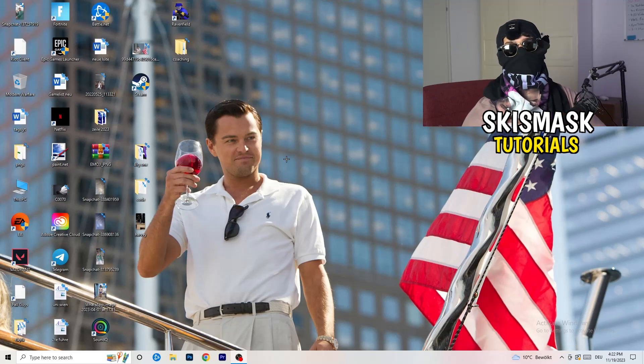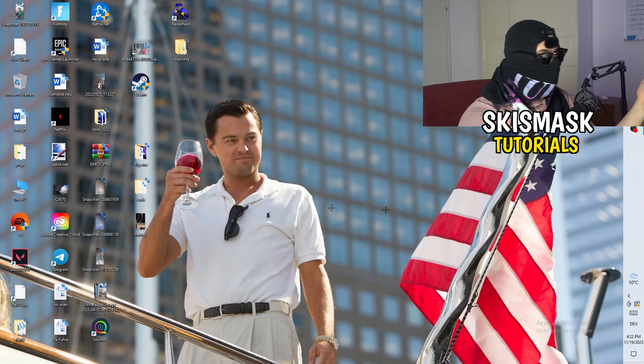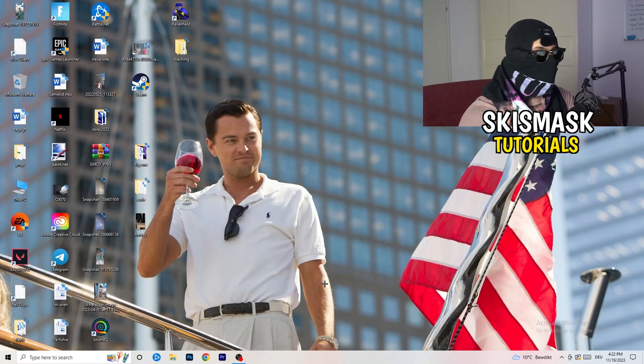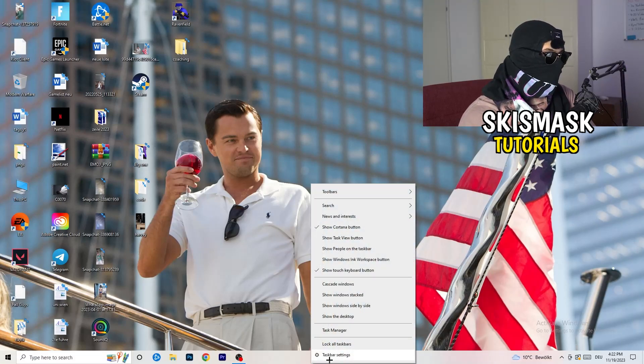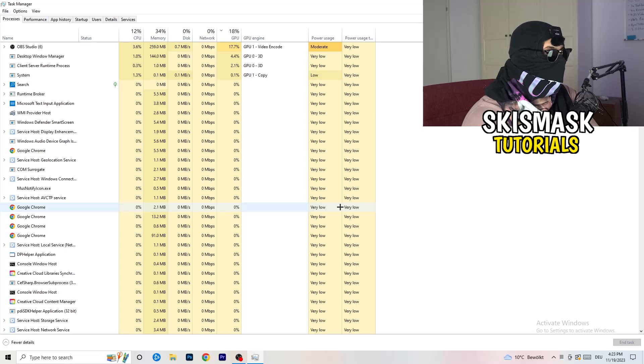Now let's go through things you can do on your PC to increase network performance. First, navigate to your taskbar — whether it's on the top, right, left, or bottom. Right-click on it and go to Task Manager to open it up. Then go to the top left corner of your screen where you'll see the Performance tab.